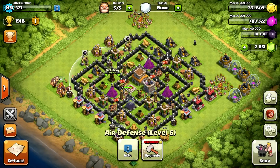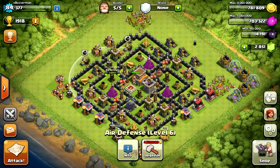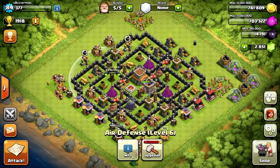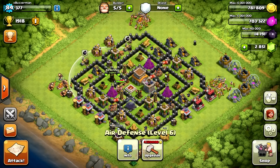Another thing I think should be implemented — if you do implement a healing tower — is basically you can choose, just like the inferno tower, between one target or multiple targets. So maybe one target gets 75 hit points, and then multiple targets only get like 25 hit points. You depend on what you want to do. We're going to try to balance that out. Just like the inferno tower, the multiple-attack mode is really quite beneficial, and that's the one everyone pretty much uses now.